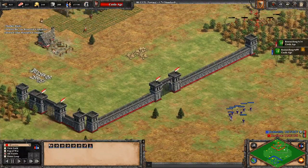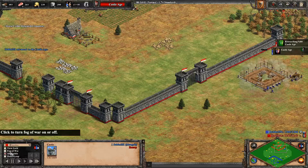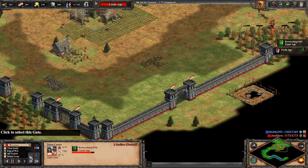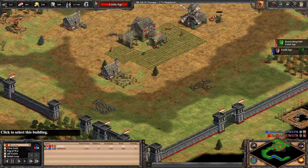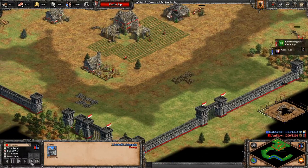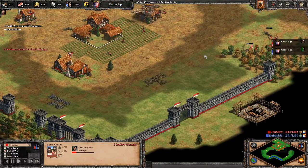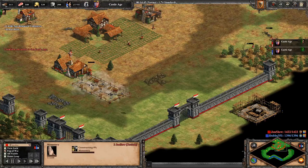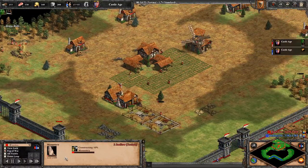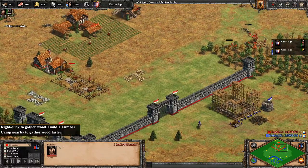That was something I didn't see coming. He went up quite fast and sent eight villagers for a castle push — that's quite a lot. I noticed it too late. I wanted to make my monasteries, and I saw he'd reached Castle Age, but I didn't notice his castle being built because it didn't appear on the minimap for some reason. So I hadn't noticed this, and he ended up getting my monasteries.